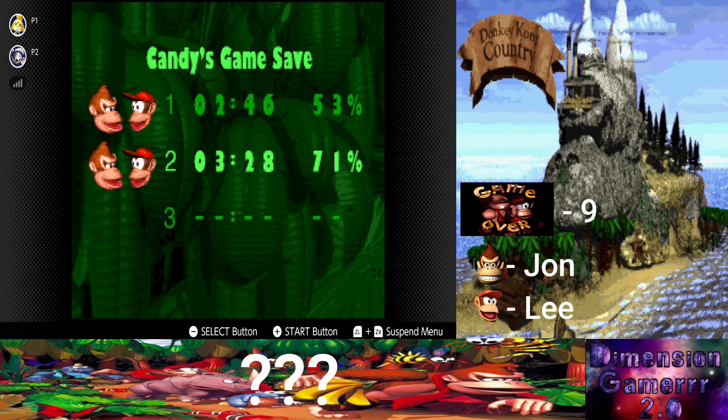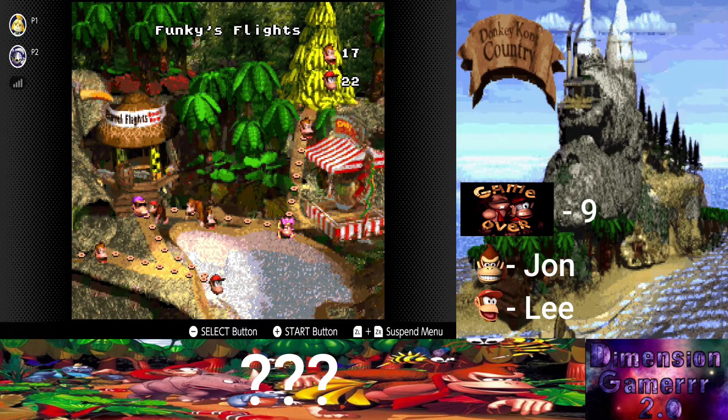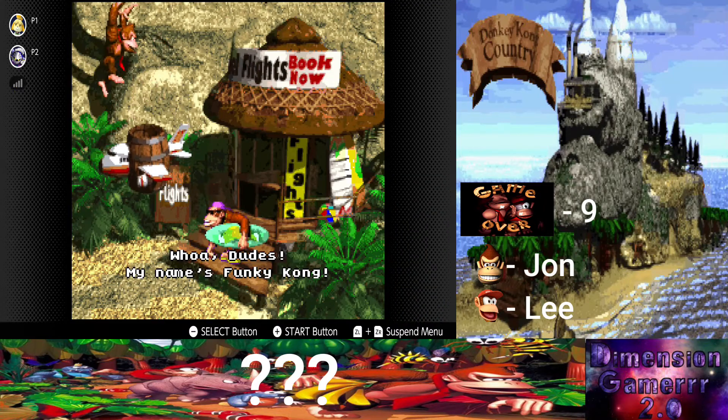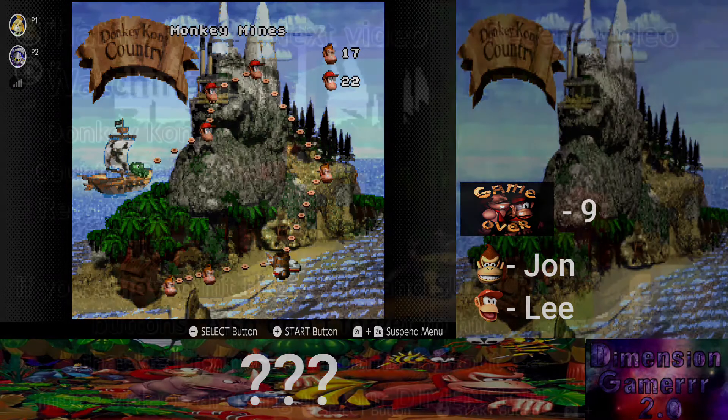Ooh, went from 69 to 71. Nice. Alright, do that. Then we gotta go back to Funker. Alrighty. Next time! Now that we're done with Congo Jungle, we go back to Monkey Minds. See you guys then.